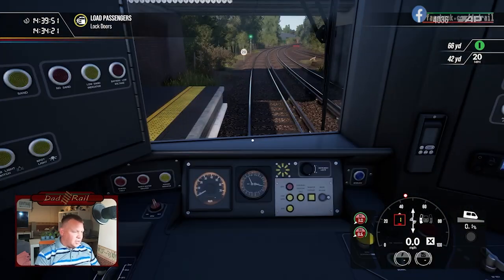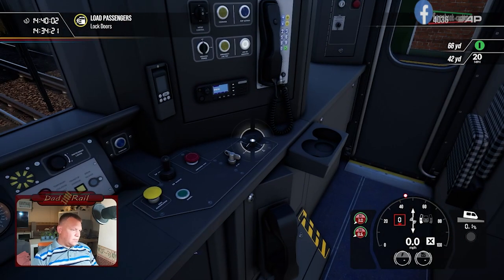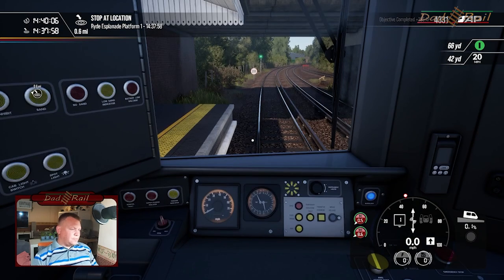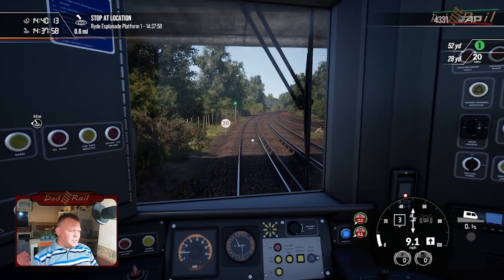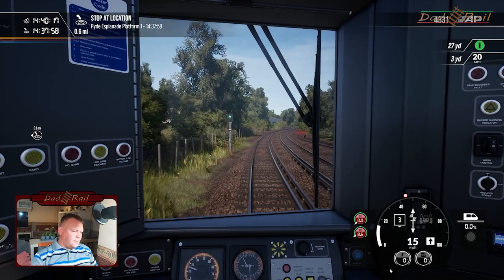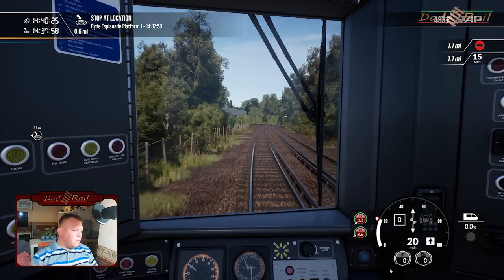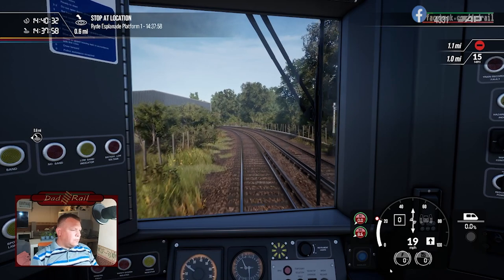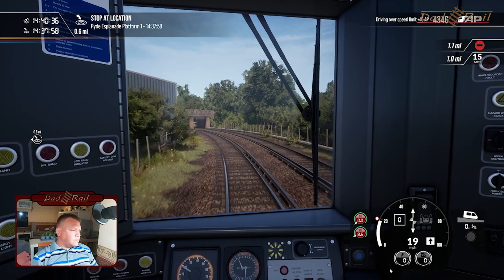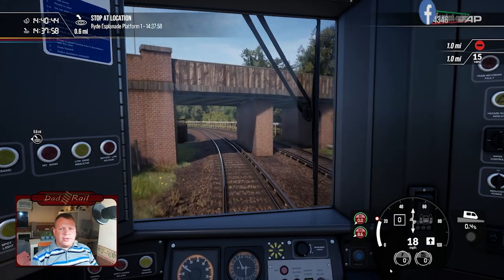Right, Ryde St John's — that is the depot. What I want to know is whether all these units have separate numbers. 484 005, 003, 001 — that is awesome! So we've got one, three, and five. What number are we working? We're working four — so where's number two? I'm hoping at some point we're going to pass number two. I keep accidentally turning the train off for some strange reason. We are at 20, heading down into the tunnel.